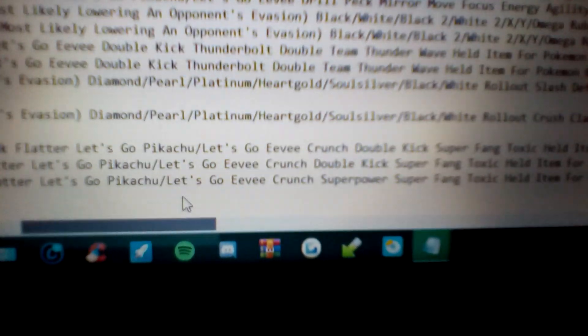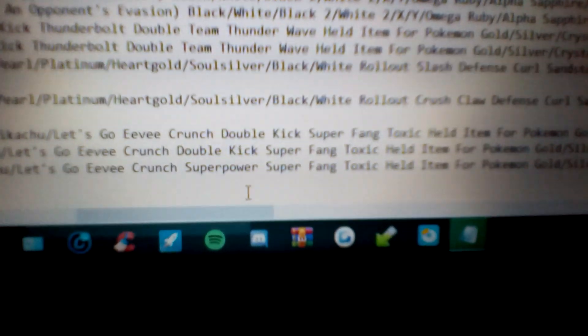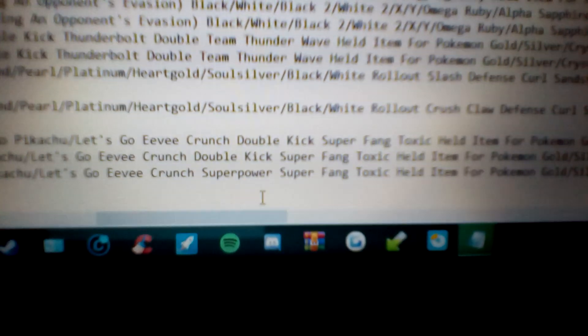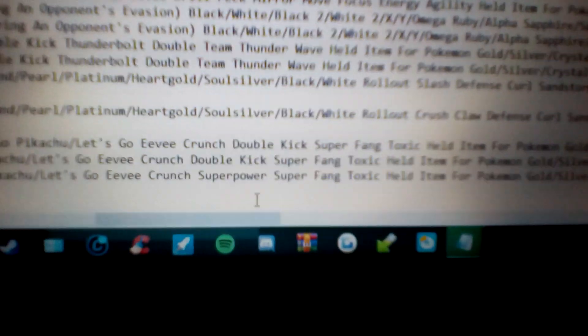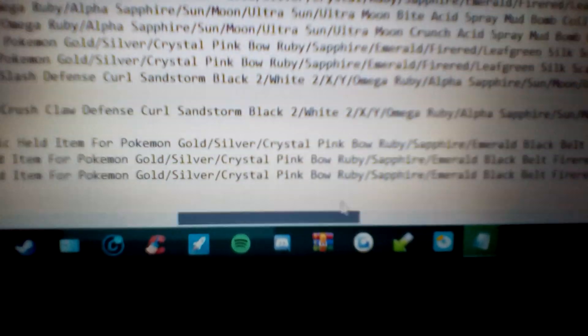Then for Let's Go Pikachu and Let's Go Eevee for Nidoqueen, instead of Double Kick you want Super Power. Super Power is a very powerful Fighting type move — 120 power, 100 accuracy, physical. The only downside is every time you use it, your Defense and Attack lower, so it's kind of a last-ditch move, but it's very powerful. The held items are pretty much the same as before.